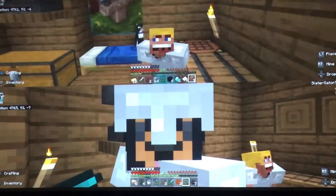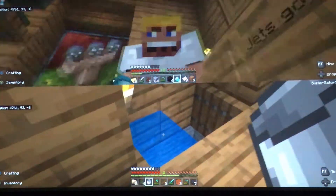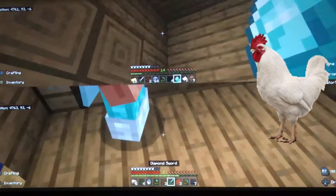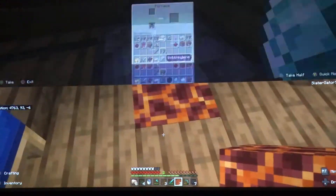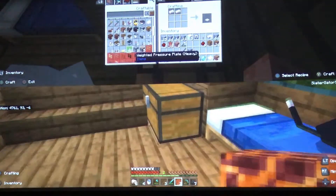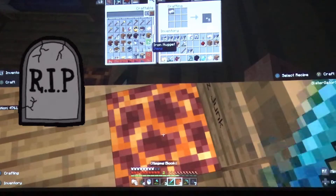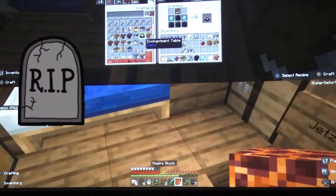We can finally make this enchanter — we've been trying to make it the entire episode and it's been a pain because I keep dying and losing all my diamonds, and Slater's chickens escaped; nothing's going right today. But we got a lot of iron too. There's your iron, Slater — take that. Now let's get a book and look at that — we can craft an enchantment table!